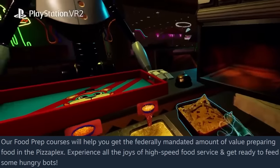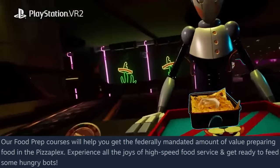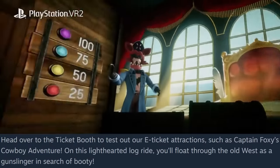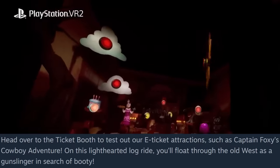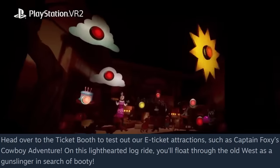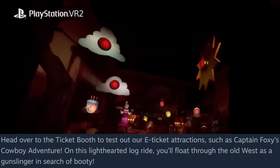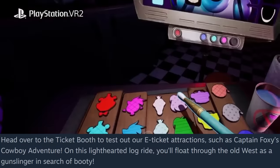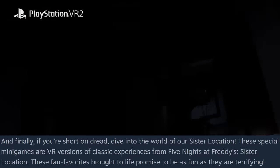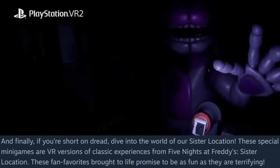That's probably also the minigame with repairing Glamrock Freddy where we boop his nose and his mouth opens up. The food prep courses will help you get the federally mandated amount of value preparing food in the PizzaPlex — experience all the joys of high speed food service and get ready to feed some hungry robots. Head over to the ticket booth to test the e-ticket attractions. Captain Foxy's Cowboy Adventure is the most popular attraction at the PizzaPlex apparently. On this lighthearted log ride, you'll float through the old west as a gunslinger in search of booty.